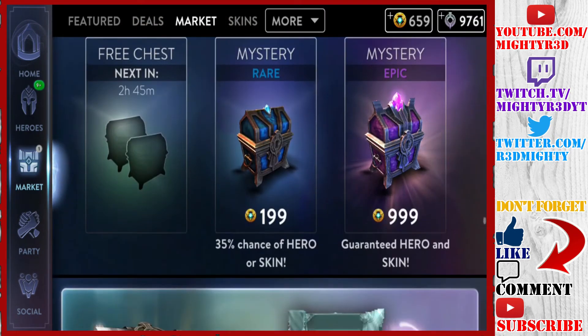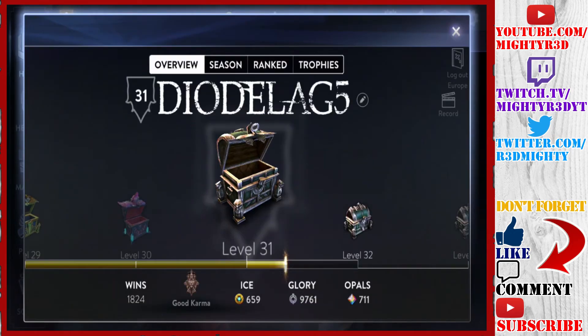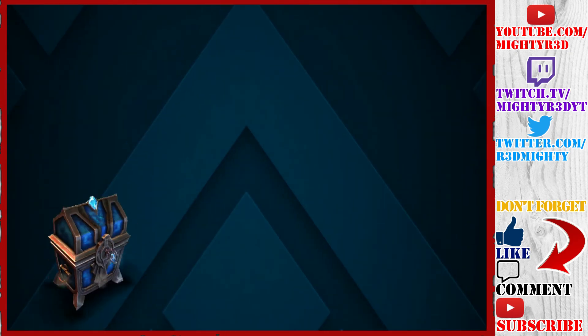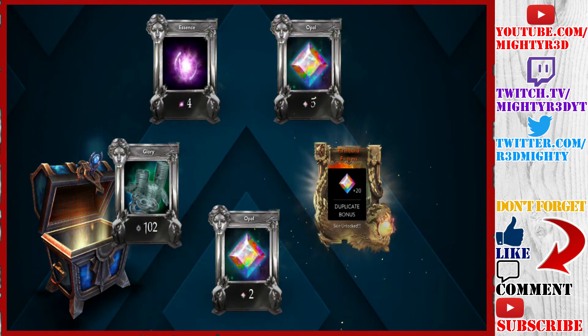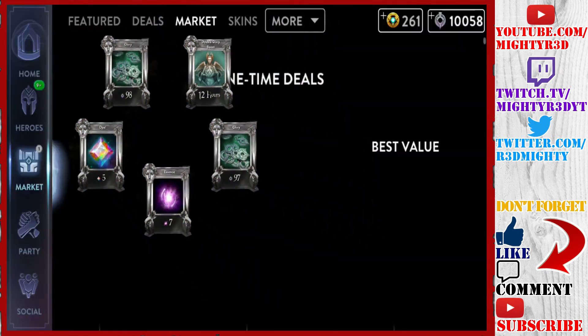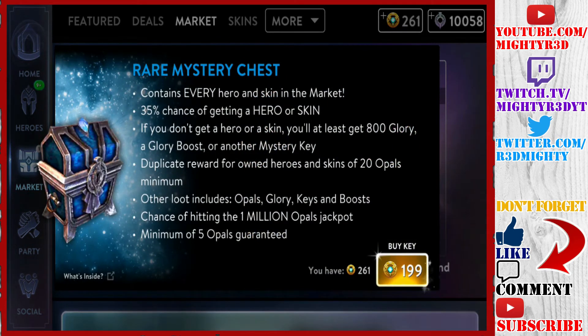We got all the epic chests done. Now we go for the bear chests since he said we can use all of it — 700. He's going to be very happy with his opals. We got Fortress but he already has the Fortress skin. Let's go again. We find Jax — nothing. That was the most useless one. Last one, let's go for it.